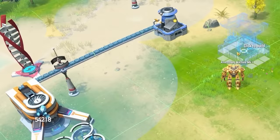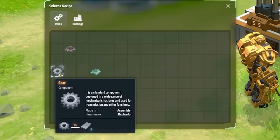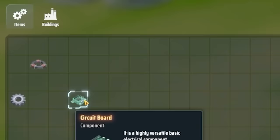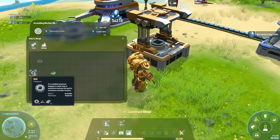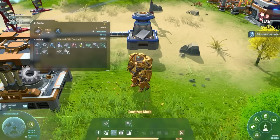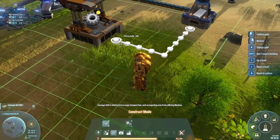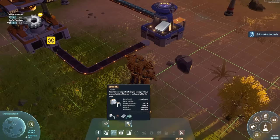It's probably worth getting the basic assembler researched. We need gears and stuff for that so let's add those to our production queue. Once that's researched we can place the assembler down somewhere in range of the power. In the recipes we can build things like magnetic coils, gears, and circuit boards — you can also tell it to build buildings, which is cool. Let's do gears for now. We can convey items out of there using a conveyor belt, and then add sorters to route materials in and out.